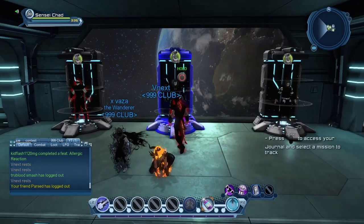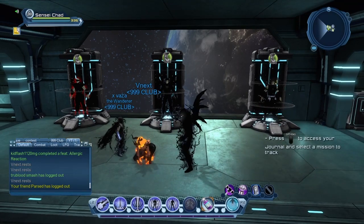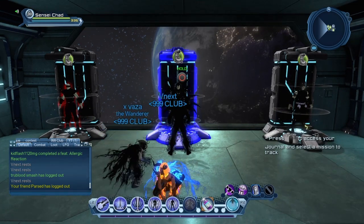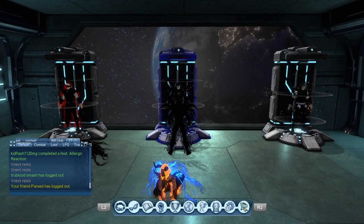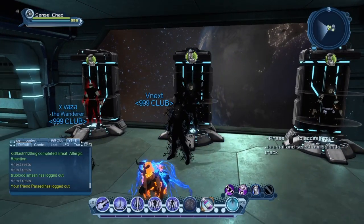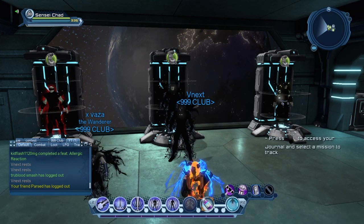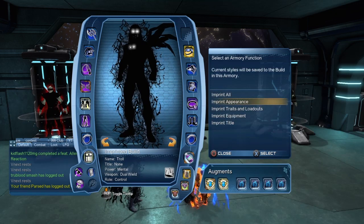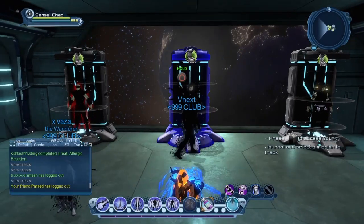Once you get all your controller stuff on — skill points, gear, and artifacts set — go up to a new armory, hold Circle as your controller, and click Imprint Menu, then Imprint All. As you can see, I do have my controlling gear on at the moment. It's going to imprint your appearance too, but you can change that separately.